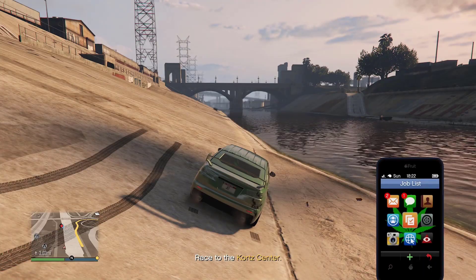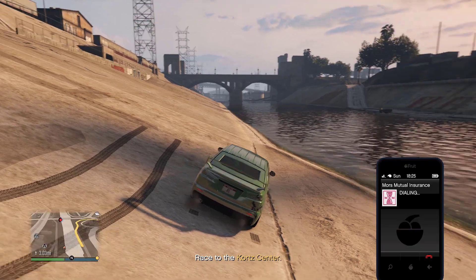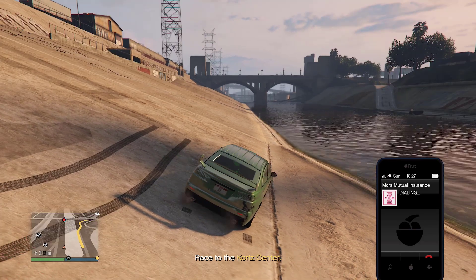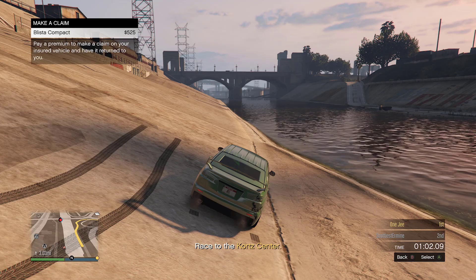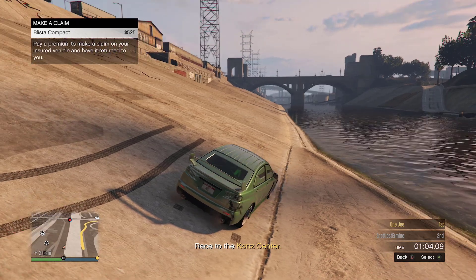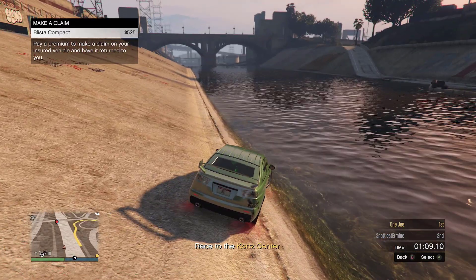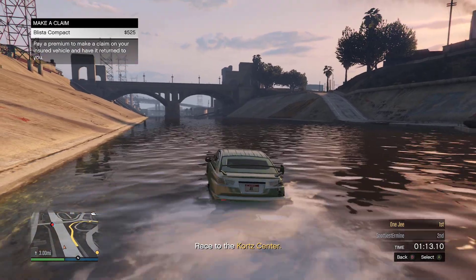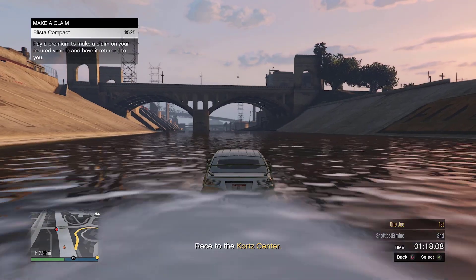Once you come up here, open up your phone and call your insurance company. Then hover your car like this and drive it into the water. As soon as the car gets submerged you will see a purple or dark gray screen — that's when you want to spam A. As you can see I'm driving in — boom, this is where you spam A.